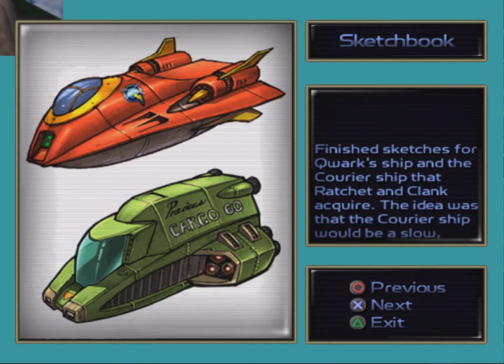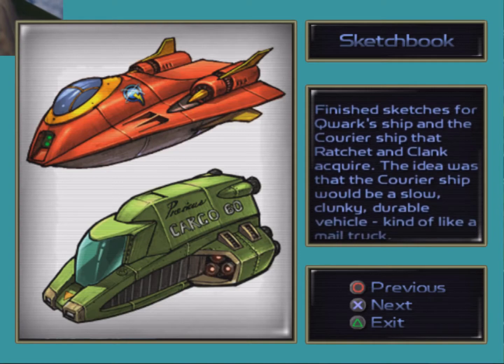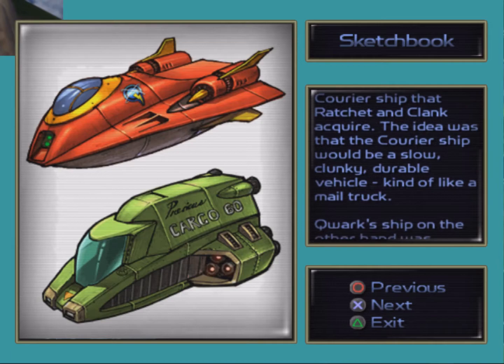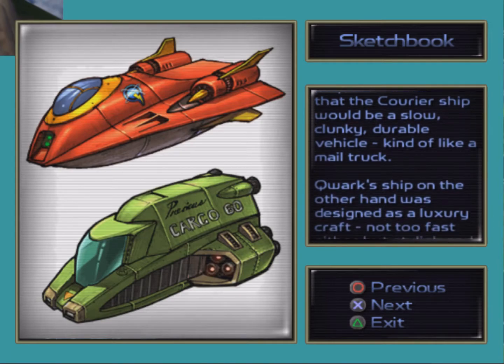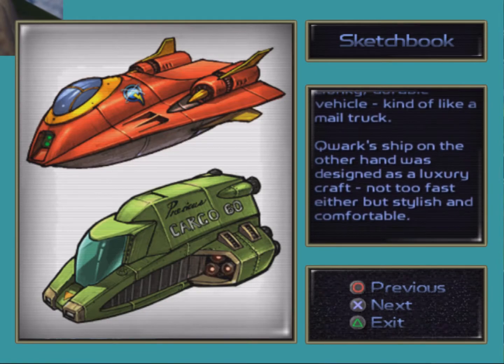Finish sketches for Quark's ship and the courier ship that Ratchet and Clank acquire. The idea is that the courier ship would be a slow, clunky, durable vehicle — kind of like a mail truck. Quark's ship, on the other hand, was designed as a luxury craft. Not too fast either, but stylish and comfortable. Interesting.